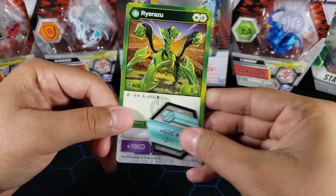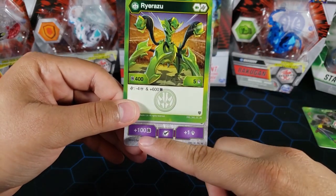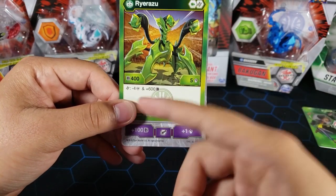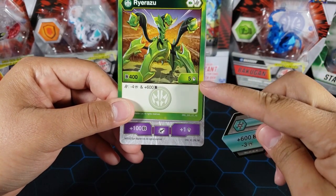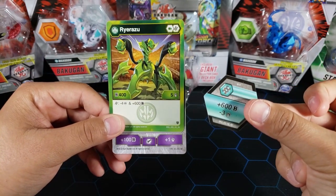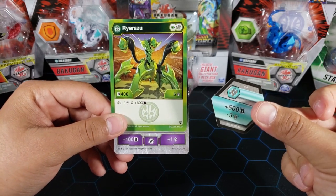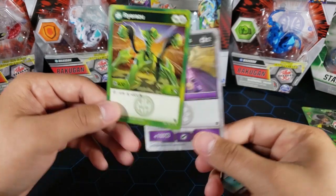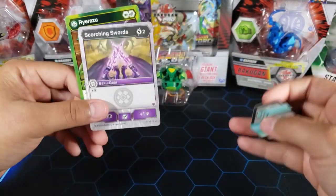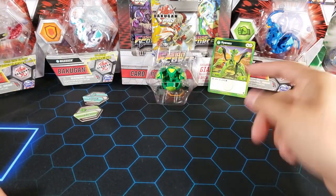So if you have the baku gear on him and then land on that core, you go all the way up to 1600 plus 100 more for the baku gear — so 1700 — and the minuses don't count anymore. So you get six attack. At 1700b and six attack, he could be really really strong with that baku gear on Ryruzu.